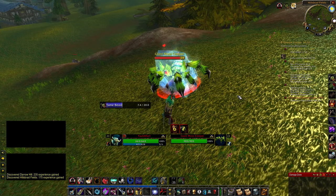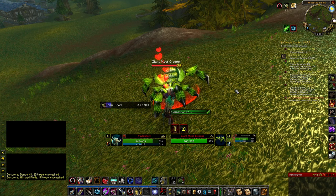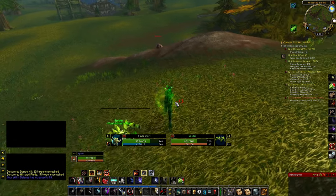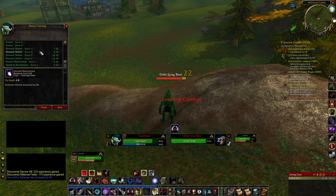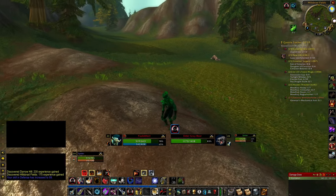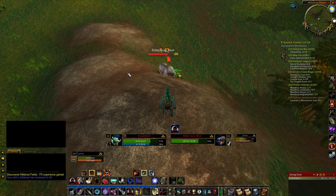Bite Rank 5 needs your pet to be level 32. So all we need to do is tame it, then we'll just send it straight in to attack. Doesn't really need anything else. Happiness shouldn't be a problem. We've basically just got to let it fight, stay alive, and in the text box we'll see you've learned a new ability.